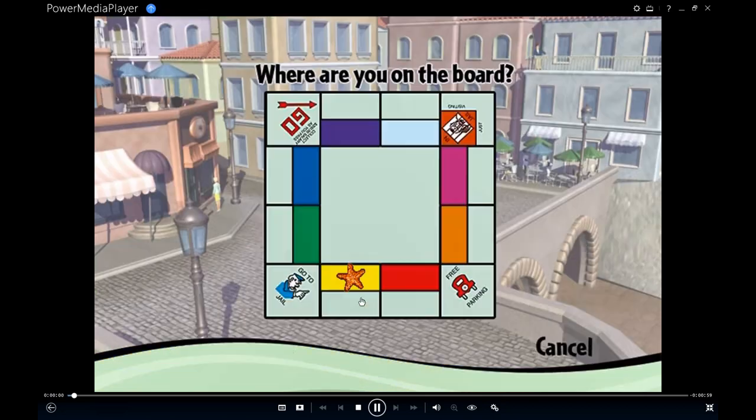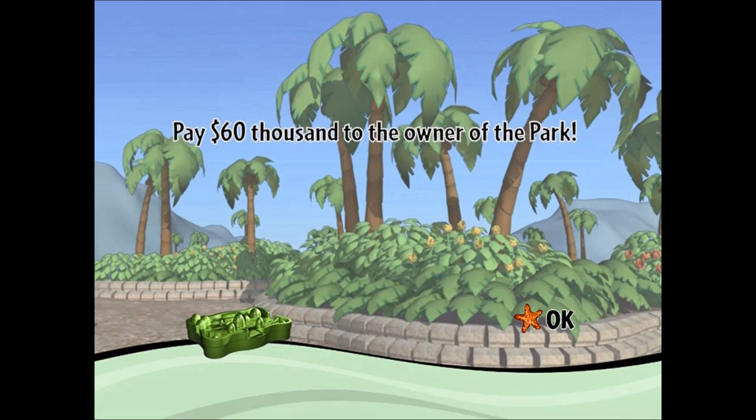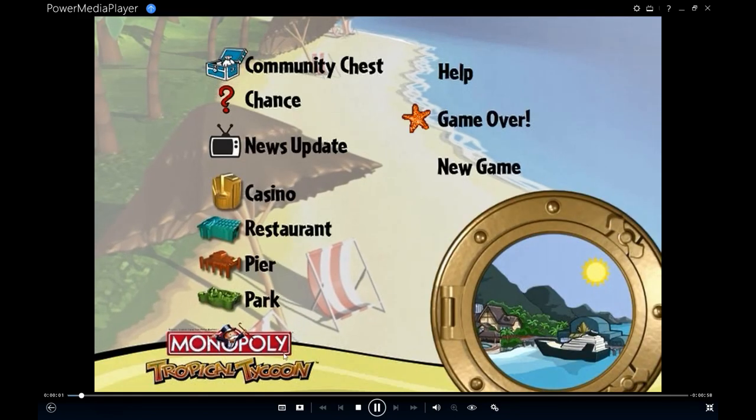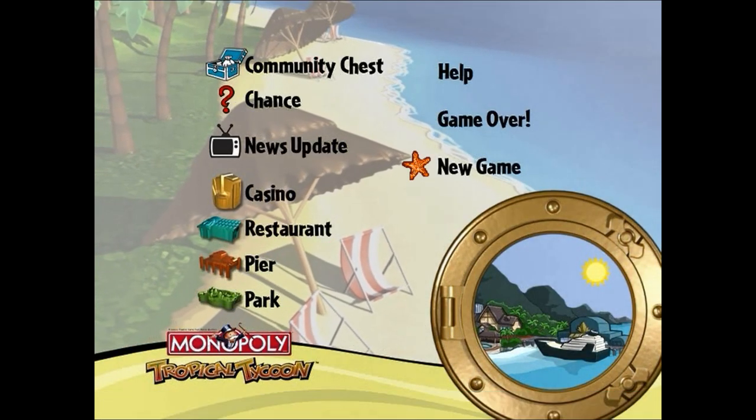Now let's go to the park. The DVD says: 'The sun is shining and there's not a cloud in sight. You couldn't have picked a better day to host your company picnic in the park.' Pretty self-explanatory — you're just going to simply pay money. Anyway, that's pretty much all there is to this game.